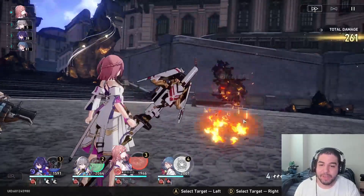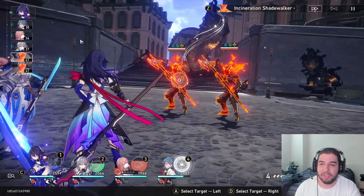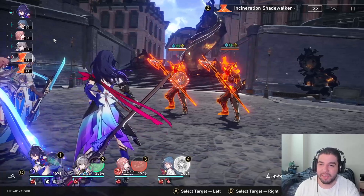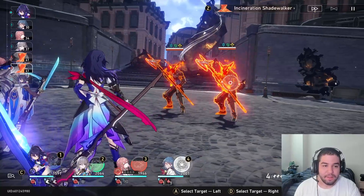In multi-phase battles like this, it'll typically reset back to your main order — so now I'm back to having Seele first, then Natasha, then Asta, then Bronya, and Bronya will give Seele another extra turn, which is really helpful.